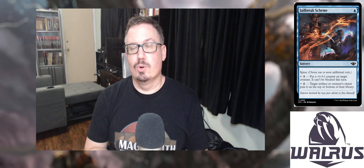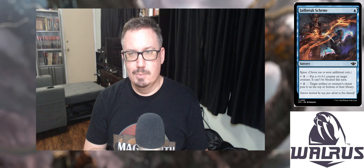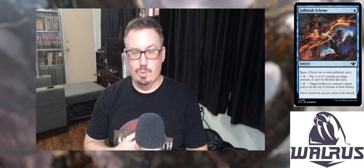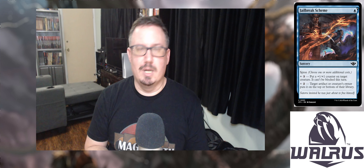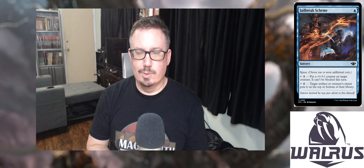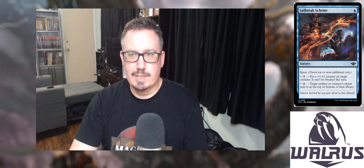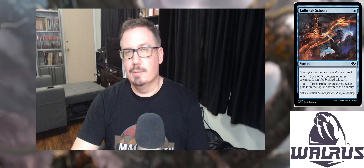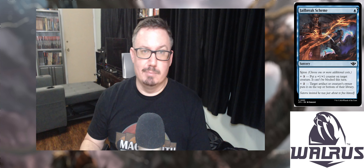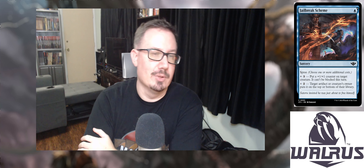Last but not least for our top five commons: Jailbreak Scheme. For one blue, it is a sorcery with Spree, where you choose one or more additional costs. You can pay plus three to put a +1/+1 counter on target creature and make it unblockable this turn — amazing, a great way to finish a player. Or pay plus two and target artifact or creature's owner puts it on top or bottom of their library. These kinds of cards are great finishers where you need that extra bit of damage, and now your creature is unblockable — and that creature that could possibly block it? We're putting it on the bottom of their library.